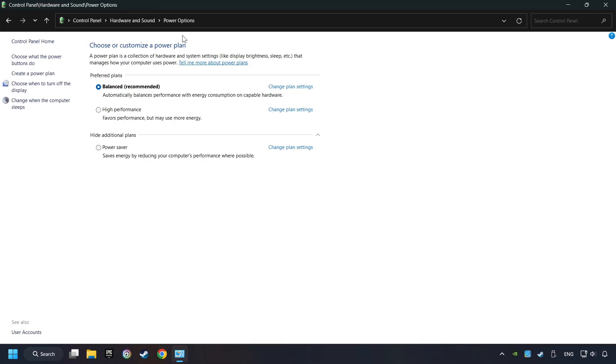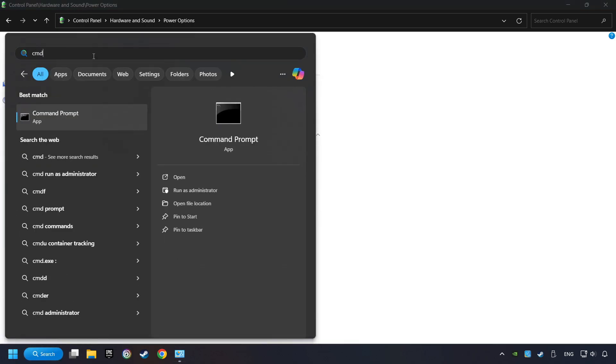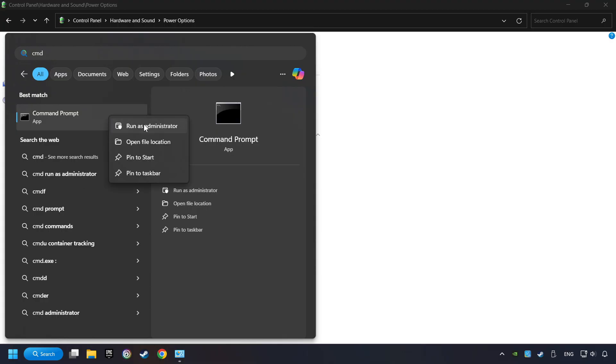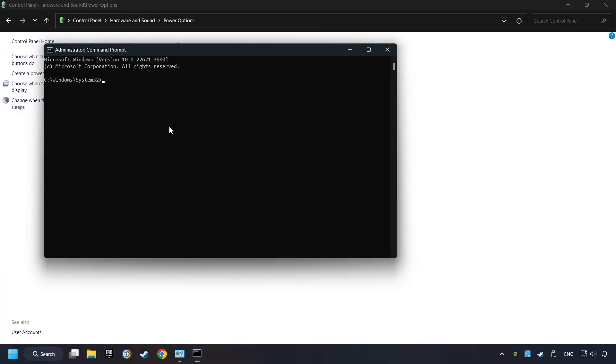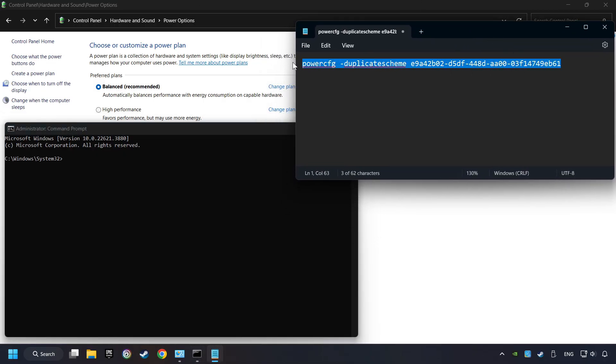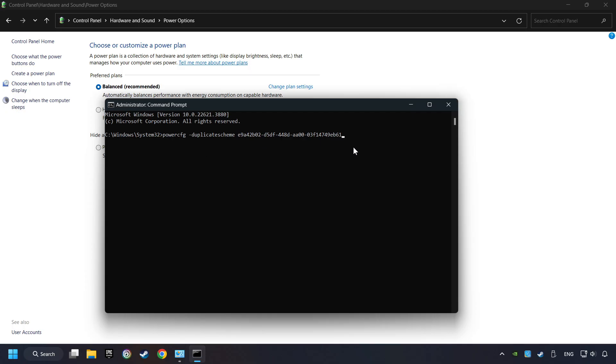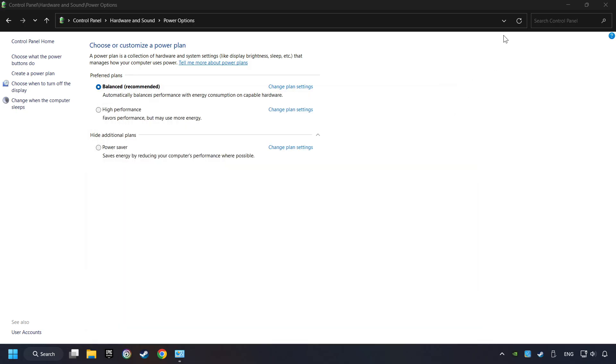If you don't find the Ultimate Performance Mode on the list, then please follow further instructions. Click on the search box and type in CMD. Right-click on Command Prompt and run as Administrator. Copy the text from the description, paste it here and click Enter. Now the Ultimate Performance Mode has become available.